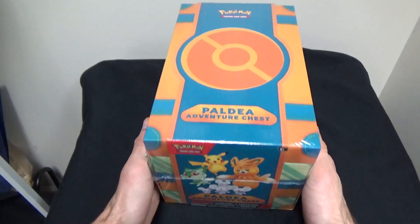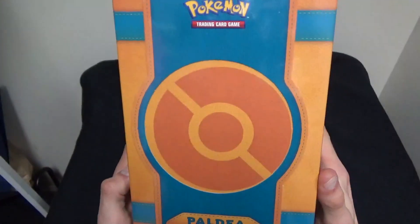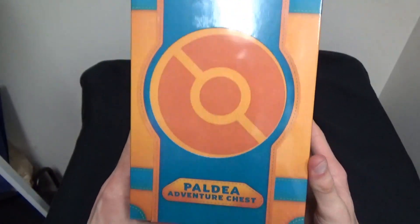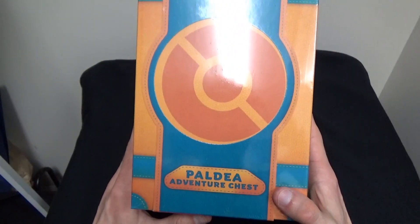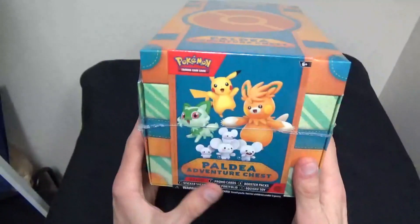As always, we'll start by going over the box really quick. So this right here is the top — it looks like the top of a treasure chest. We have a Pokeball right there and the Pokemon trading card game logo. Down here it says Paldea Adventure Chest. This box essentially does kind of look like a chest.